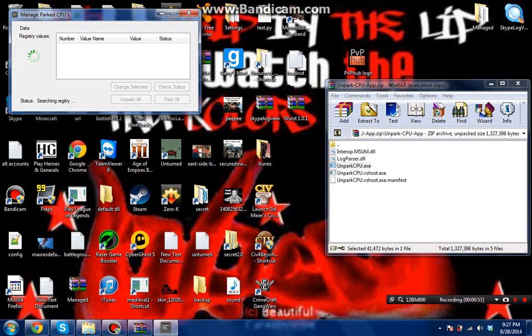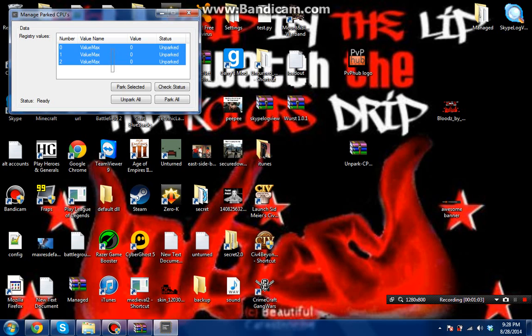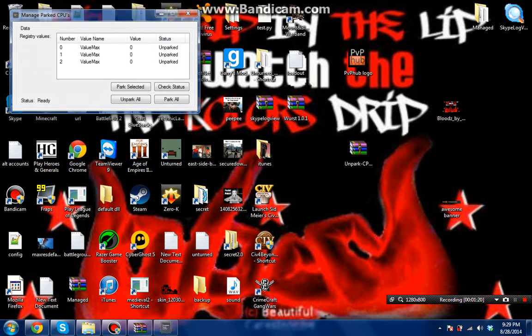Then you can go ahead and check the status. As you can see, mine is already un-parked. Yours might say parked or it might say un-parked — some CPUs are already un-parked. So just go ahead and click 'Un-park All.' It might take a little bit, but it should raise your FPS in Unturned.